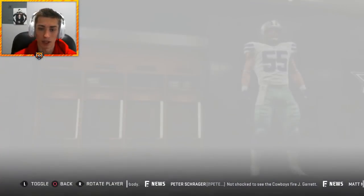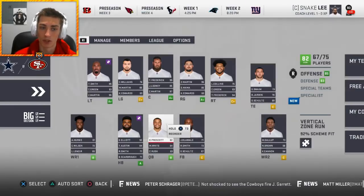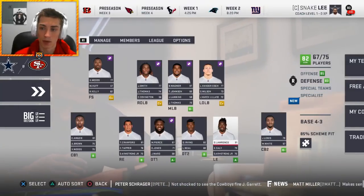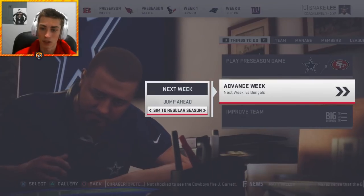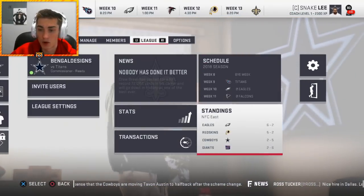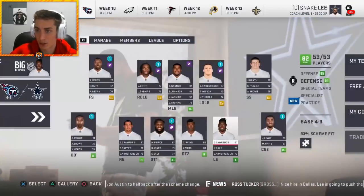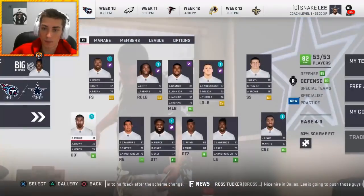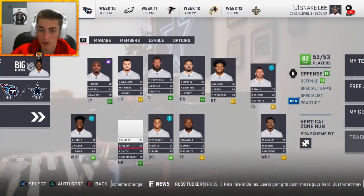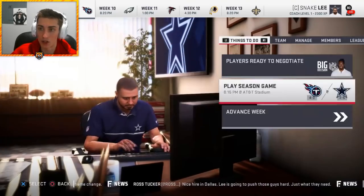Leighton Vander Esch will play left outside linebacker and Jaylon Smith at right outside linebacker. We're in a really good position. Unfortunately, we're only 2-5 at the midseason mark — pretty much bottom of the NFC East. Good to see my Giants are killing it per usual. I don't have any upgrading on, so I will do a little bit of upgrading because we could still make the playoffs.